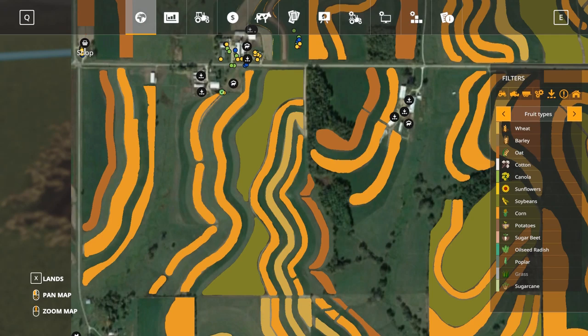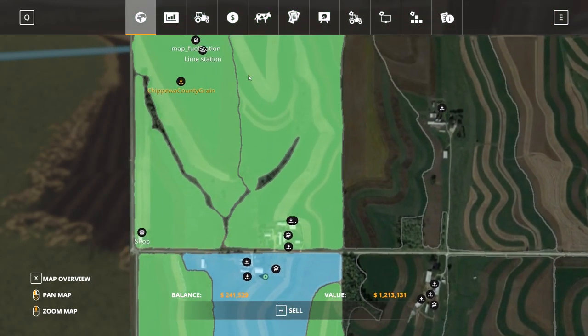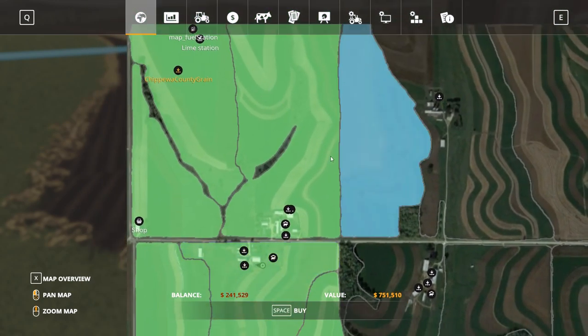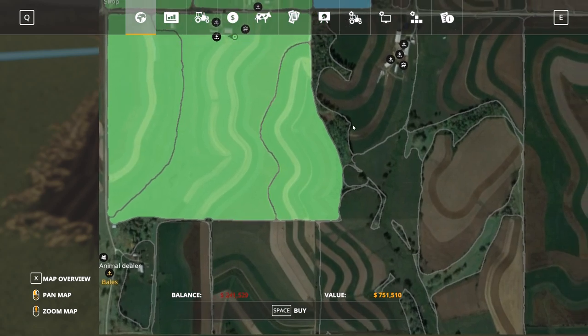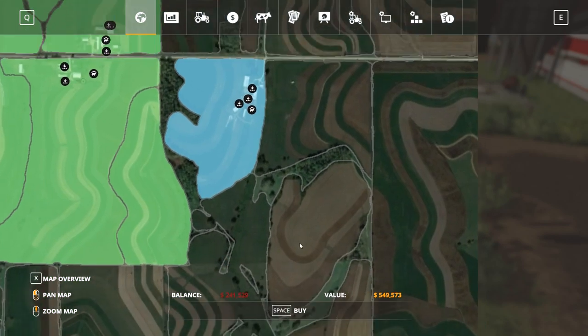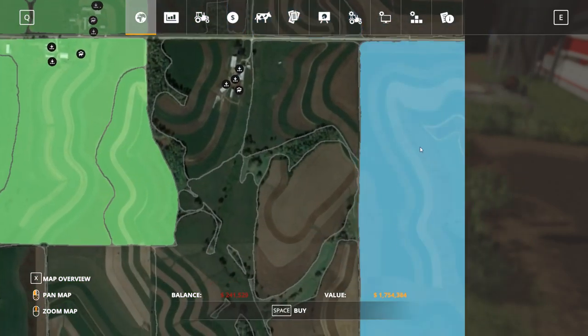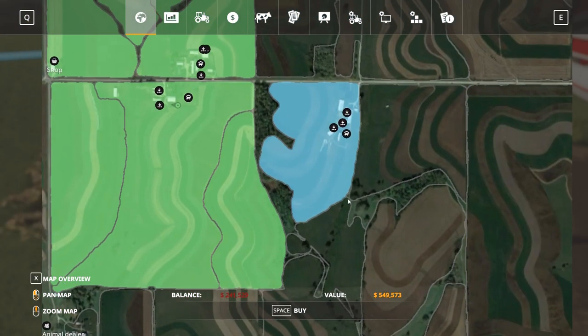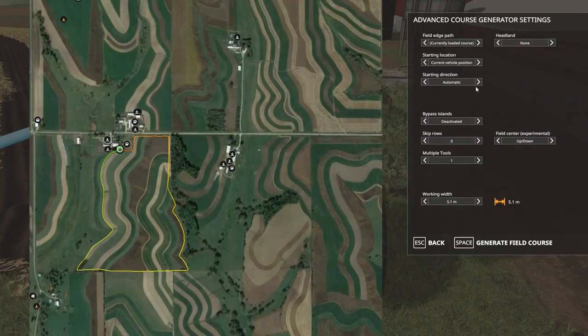If you didn't watch last episode, we currently own what is essentially a farm over here and then another farm down here. It looks like there's another farm here and another one across the road as well. Fields on this map are very expensive, by the way — I've noticed that.